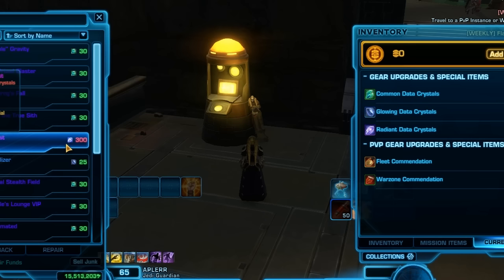The problem is it costs 300 radiant data crystals — almost more than half. So if you have enough of these exotic isotope stabilizers, you can only get those from operations. I think the last bosses drop them or something like that. So if you're fully geared and the only chance you have is doing the Eternal Championship or hard mode flashpoints, it's really hard to get 300 if you're fully stacked across a lot of characters. There's not much chance of wasting them on reverse engineering — you just buy the material and sell it.